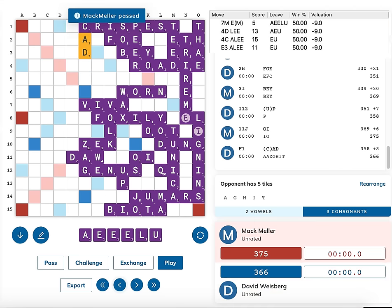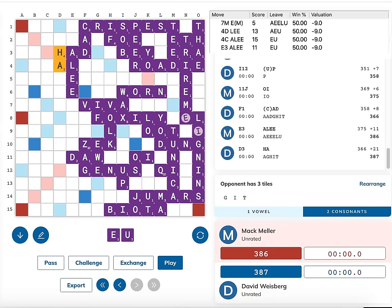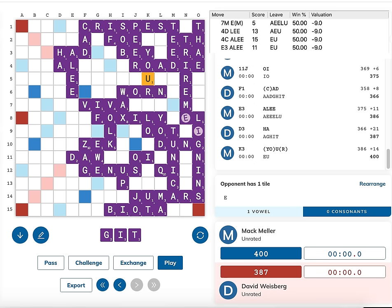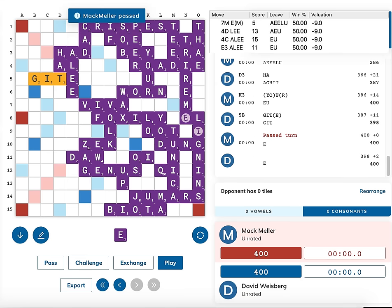There's one more variation. Going back to the original position, I can also play ALEE in a different spot and tie the game. In this case, David again has only a single move that ties - HA making HAT and AL for 21 points. He takes a one-point lead, I can't go out, so I drop my U for 14. He responds with GHAT and HAT for 11 points going out, and yet again the game ends in a tie at 400 points apiece.